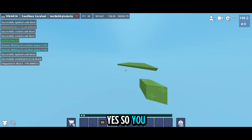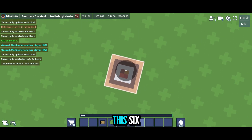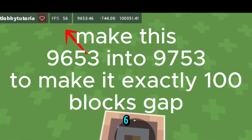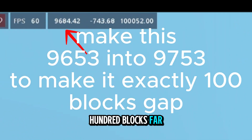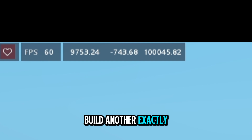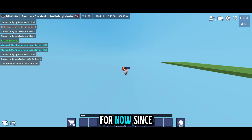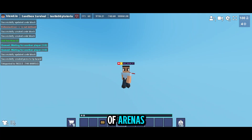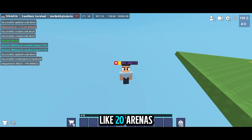Increase the X coordinate — if it's 9653 you go to 9753, which is exactly 100 blocks. Build another exactly same arena there, then again 100 blocks gap, and repeat. Since this is a tutorial video I'm not going to make all 20 arenas, but if you make your own world just make 20 arenas in 100 block gaps.